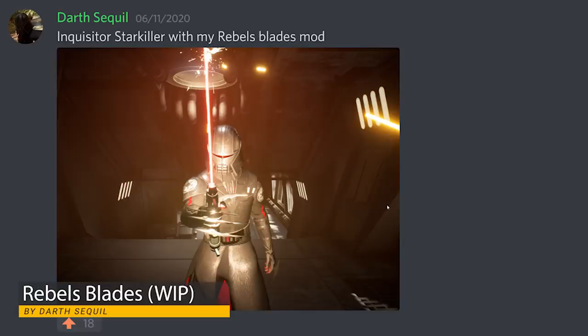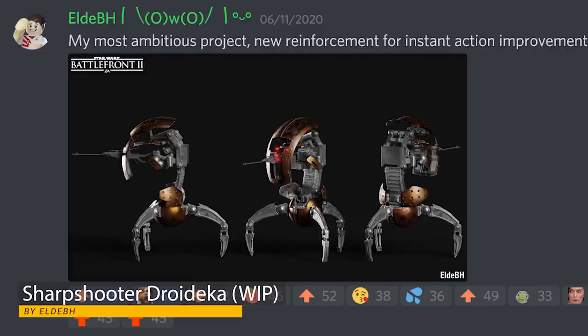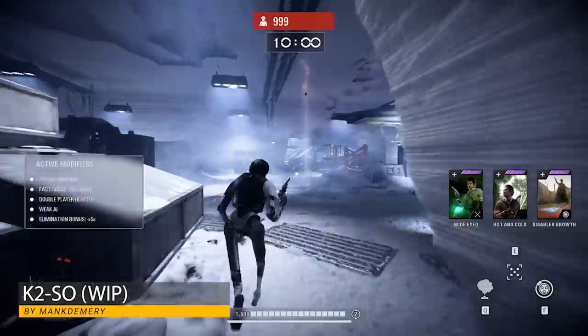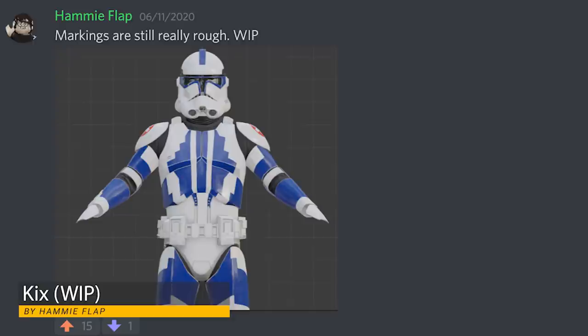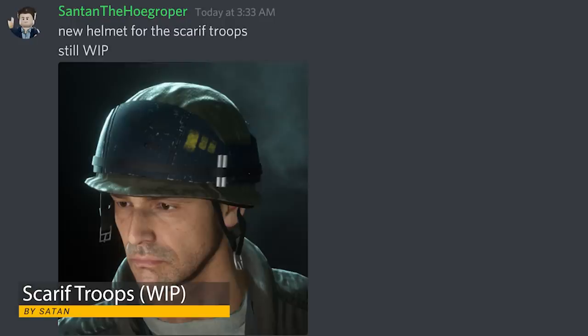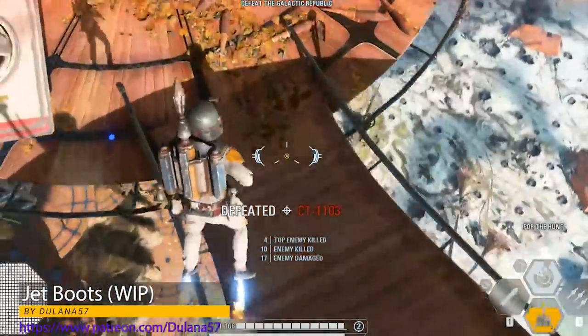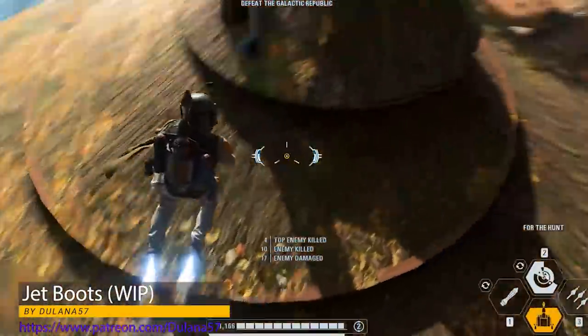Darth Sekul made a Rebels Blades mod and LBH is attempting the Sniper Droideka. Nano is working on a Darth Maul mod, and I guess he's returned to modding. Make Demery has a successfully rigged K2SO. Hamiflap is texturing kicks, and Satan is making a new helmet for the Scarif Rebels. Dengiel Nox has been teasing Darth Nihilus, and Dulanna57 has been testing some jet boots.